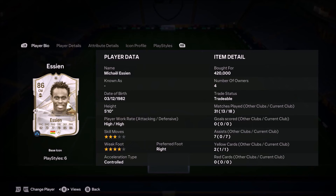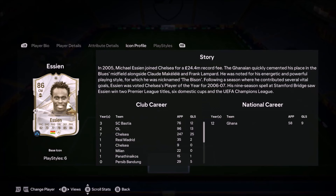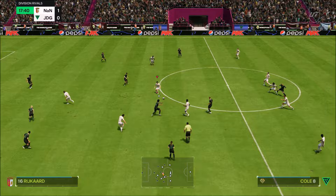Ladies and gentlemen, welcome to the video. Today we look at Michael Essien — high/high work rates, three-star skills, four-star weak foot, you know the drill. Michael Essien is well known to be Kanté on steroids. This card is so good; he's got really good play styles as well. I love the Jockey Plus, and he's got Anticipate — couple them together, insane card.